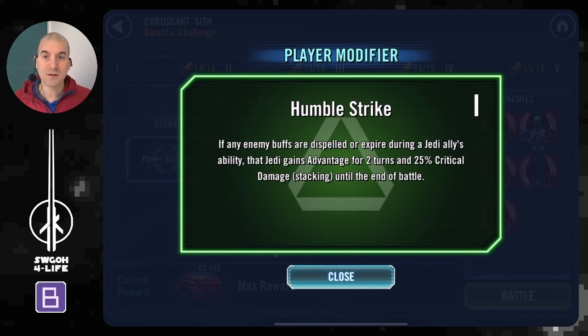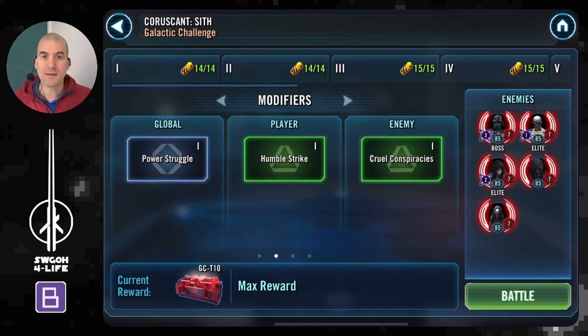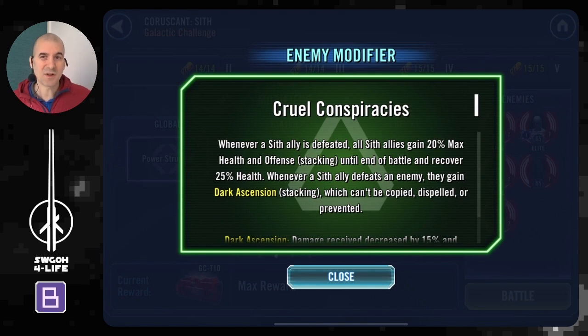The Humble Strike modifier for Jedi gives you some static critical damage — it's not really needed to be honest, but it's nice. Then moving on, the modifier for Sith is similar; it's not that amazing, but because we'll have to stall the battle as long as we can, it's worth noting.